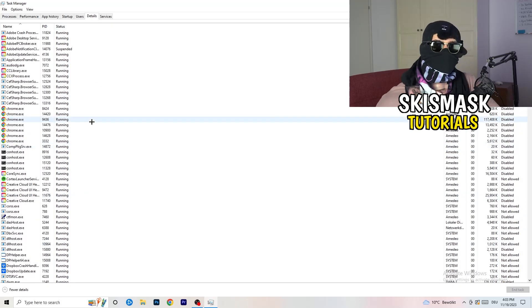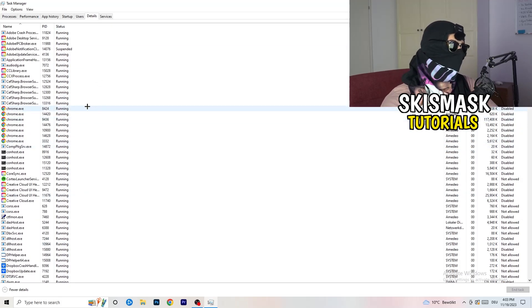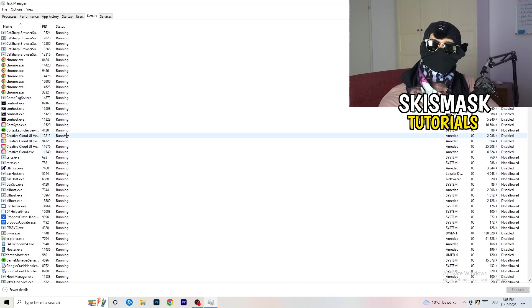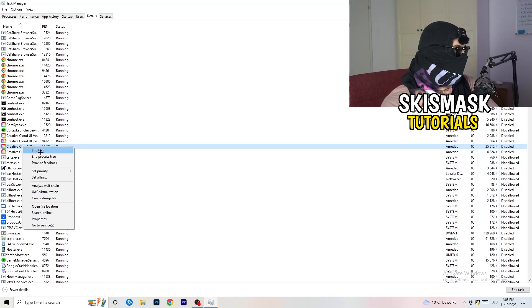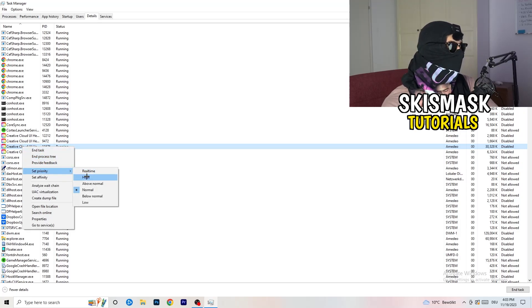Now go to the Details tab at the top. Find your game's process, right-click it, go to 'Set Priority,' and set it to either High or Above Normal. You need to check which one works better on your specific PC — test both options and go with whichever gives you better performance.